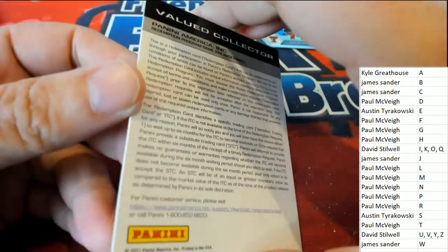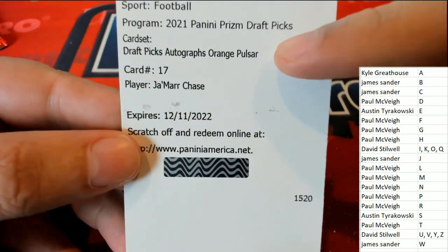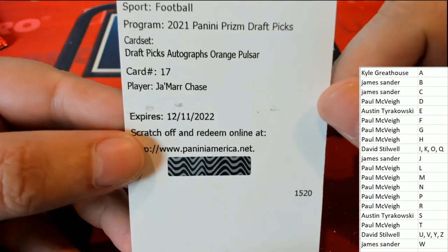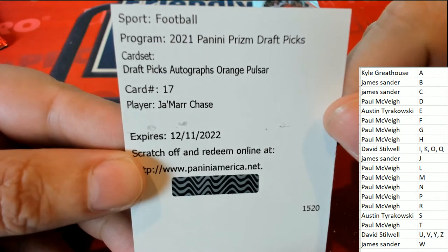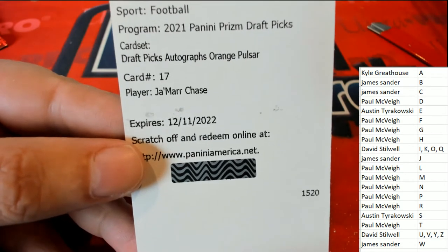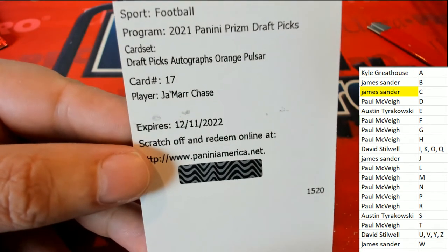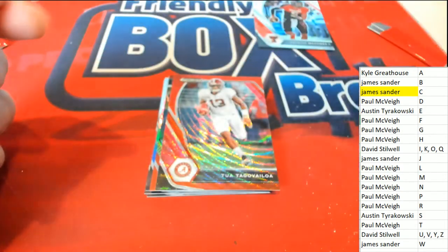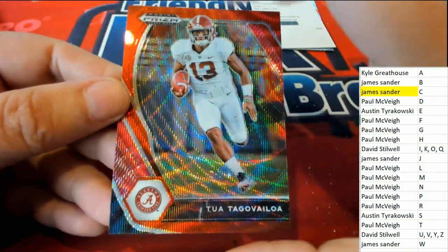These look so good. Oh my — what is this? Oh my gosh, it's a redemption! What's it gonna be, who's it gonna be? Jamar Chase — that's a really good one. It's an orange pulsar too. Orange pulsar is usually a pretty low number Prizm. Jamar Chase for letter C — owner James S is hitting big right there with the auto out of the break. Nice, James — that is terrific!